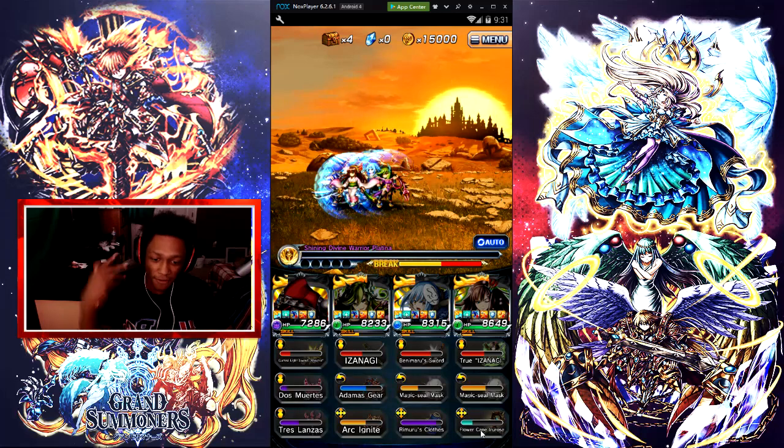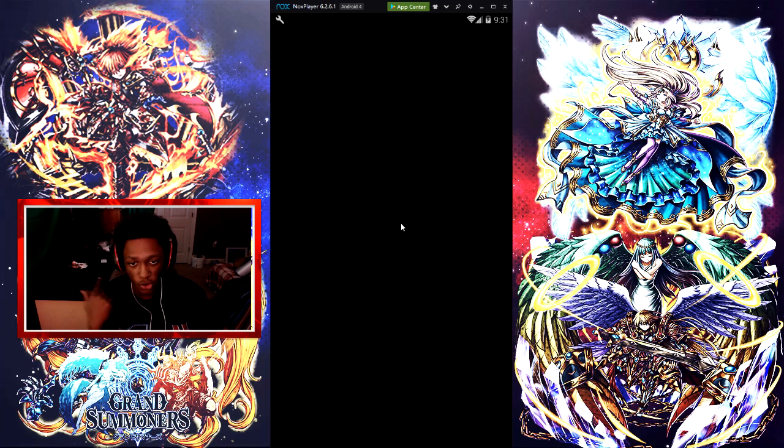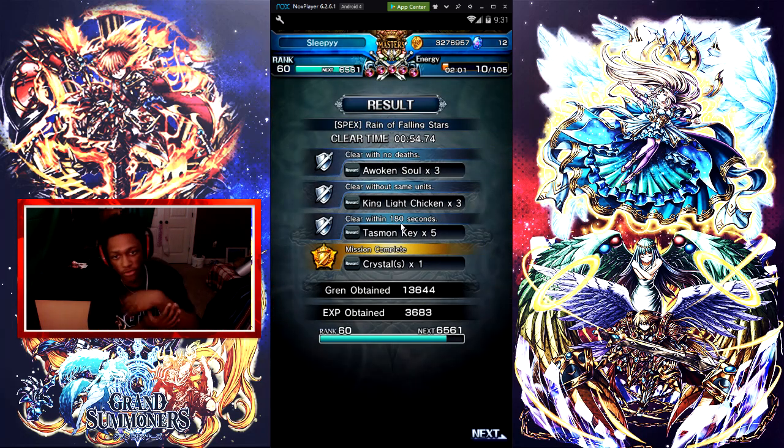Heal with the Flower Cane Rose, use Remiru to heal, use her regular arts, use her true arts starting off, then just pump out her regular arts every time. That's going to be it for this video. I recommend using Jill if you have her. If you have better units you don't have to, but Jill is a good unit especially if you want to run an earth mono team.